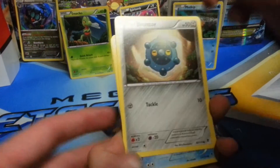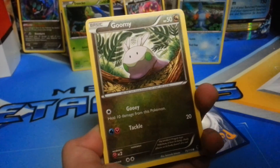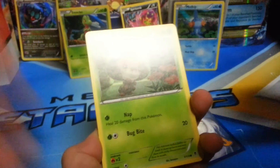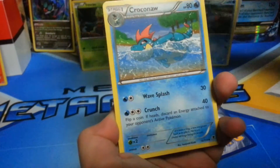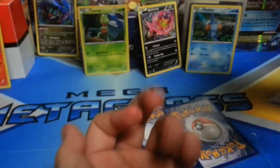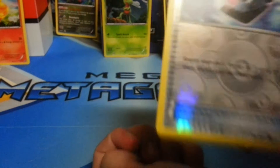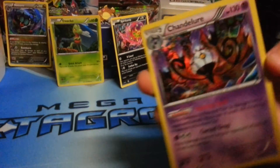Bronzor, Krabby, Goomy, Chansey, Seawaddle, Gengar, Gengar Spirit Link, Croagunk, Klefki. The reverse is Battle Compressor — that's cool. And the rare is Chandelure — holo card.